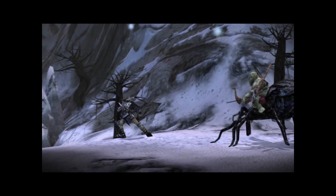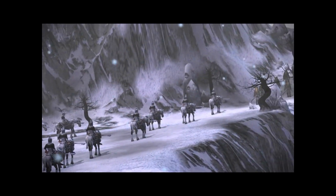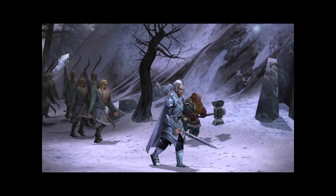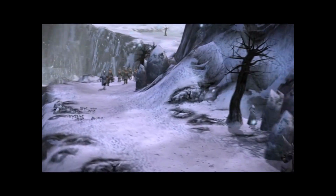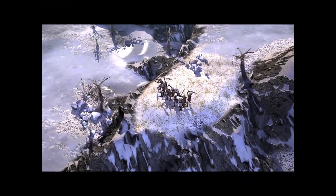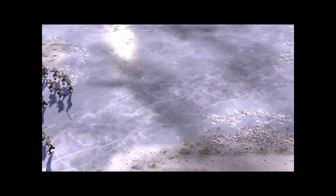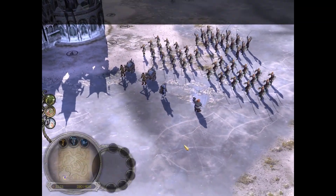The Goblins have overtaken High Pass Road, blocking the vital connection between East and West. Glorfindel and Gloin now face their first charge as they battle to retake the pass. The attack on Rivendell came from farther north, but before we can track the evil to its source, we must clear High Pass of the Goblin Invaders.